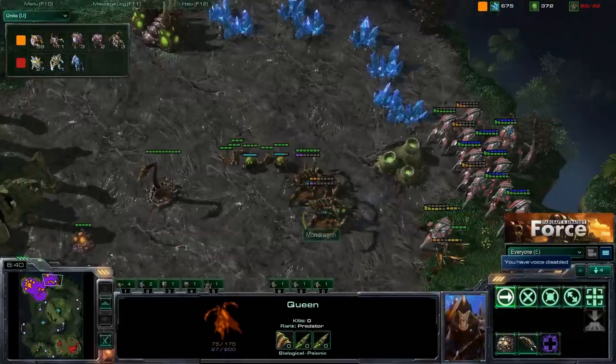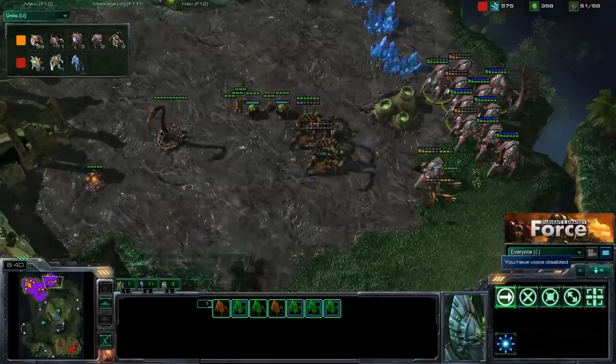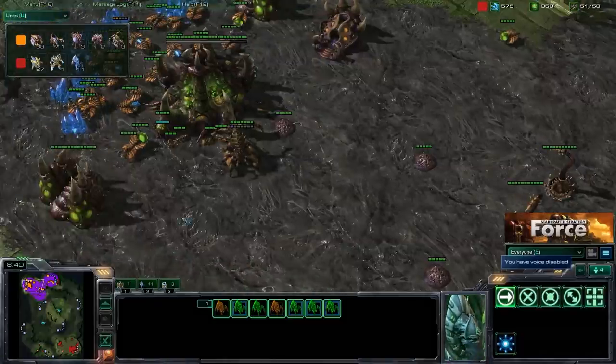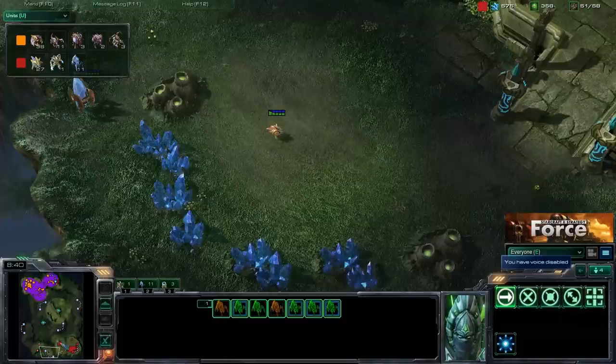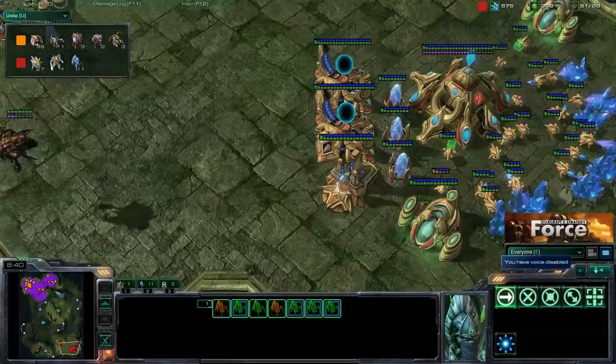To summarize: the two big things that caused Mondragon to lose were getting supply-capped — so be careful with overlords early game — and not being aware of whether his opponent had expanded, so he didn't prepare for a one-base push. This was game two of the four-game series between these two players. Moving on to game number three right after this. As always, if you like the content, make sure you subscribe to the channel — keep watching and keep owning!